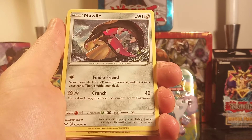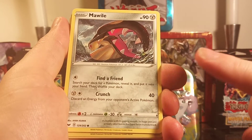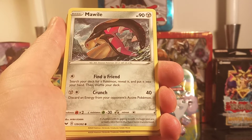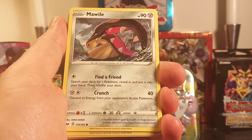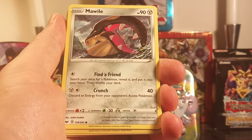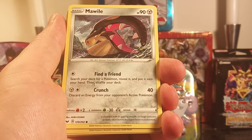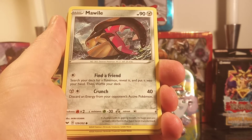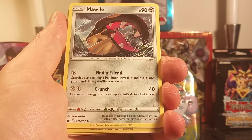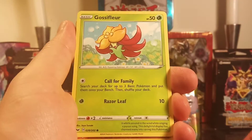Mawile — very strange. It's got like a mouth and then... HP 90. Find a Friend: search your deck for a Pokemon, reveal it, and put it into your hand, then shuffle your deck. Crunch 40: discard an energy from your opponent's active Pokemon. Its chomping jaws are actually steel horns that have been transformed. Decent.